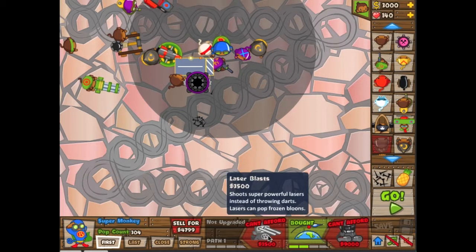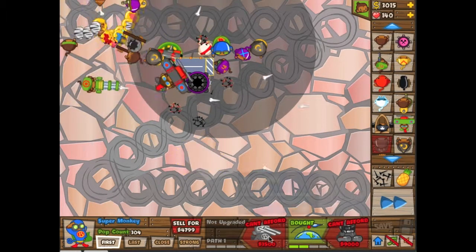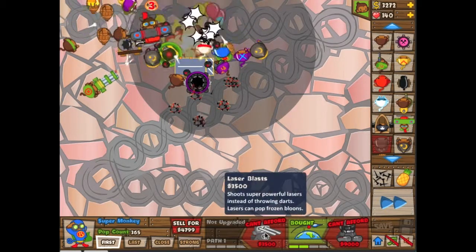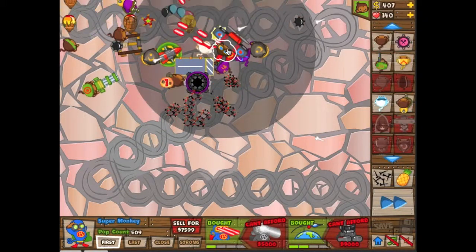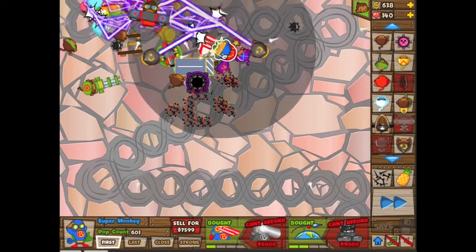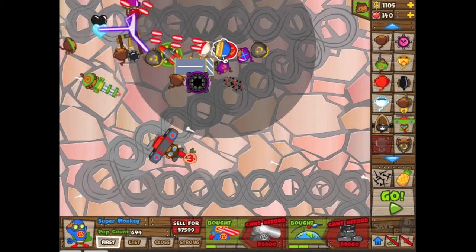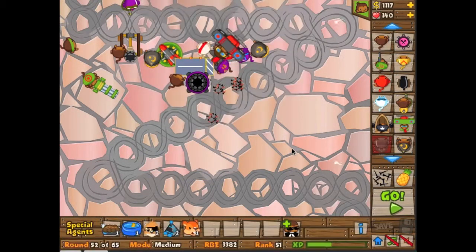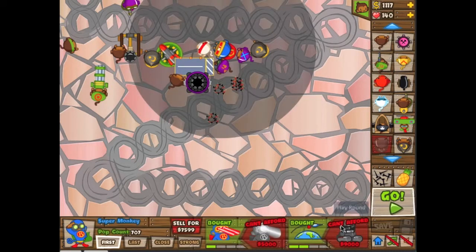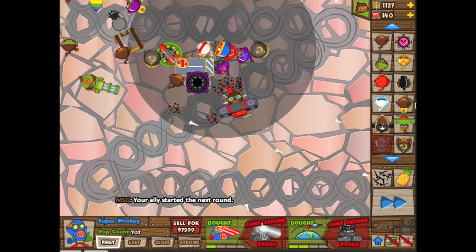106 people in here. I'm almost on rank 27. Razor beams from his eyes. Stubbs Jr. just ranked up. We're on round 52 of 65. Next up, we want plasma. I'm not yet at a super monkey but working on it.